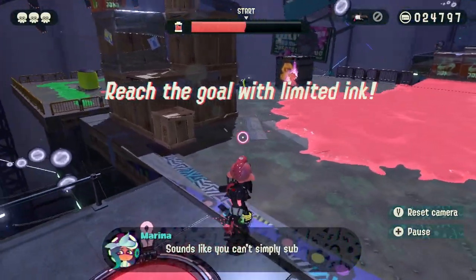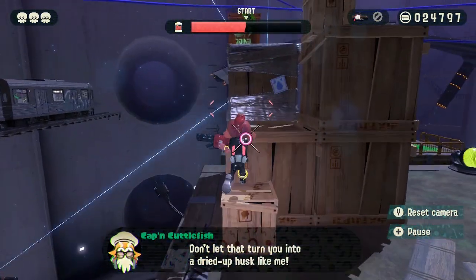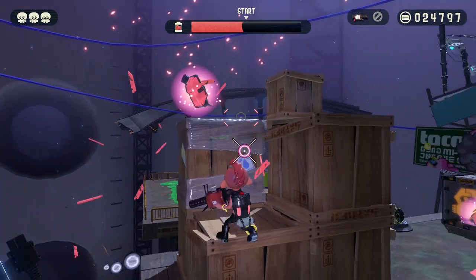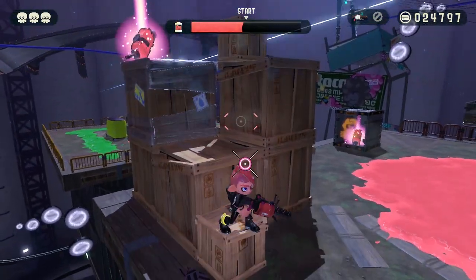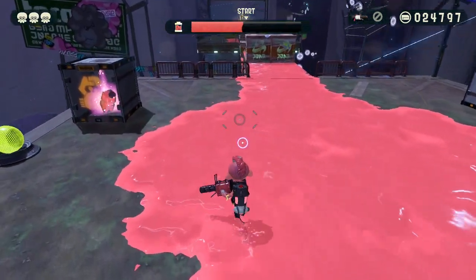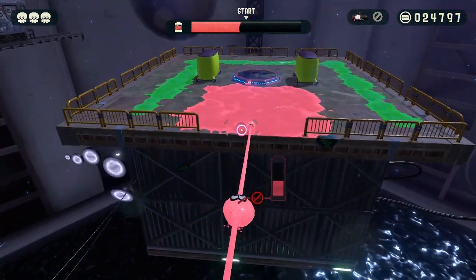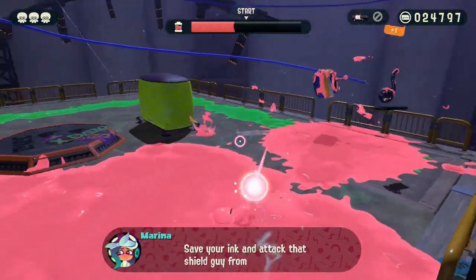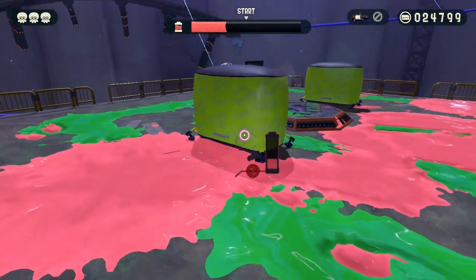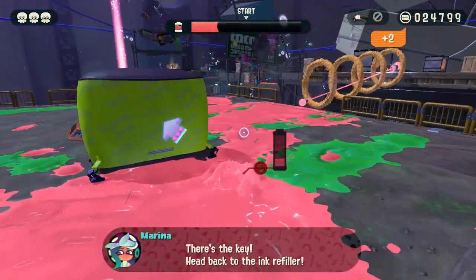For some reason I thought all these challenges would be easy because they only cost like a thousand, but there are some ink refills — and there's an ink refill up here that I missed. So there's a third one which is going to be essential. First thing you gotta do is go over here and take out these guys. With the guy with the shield, you probably just want to be as patient as possible — wait until his back is turned and then get your shots in.